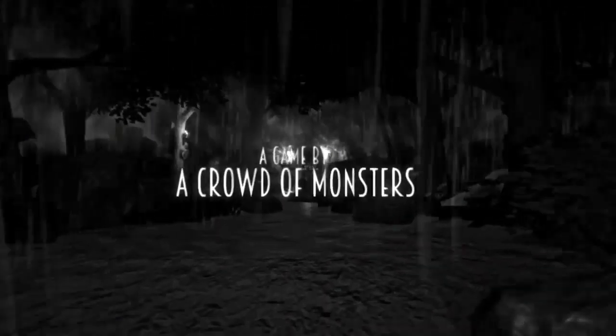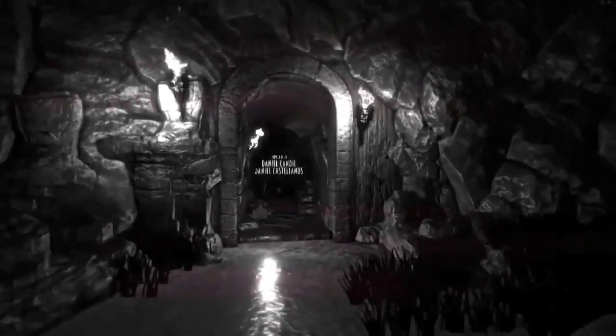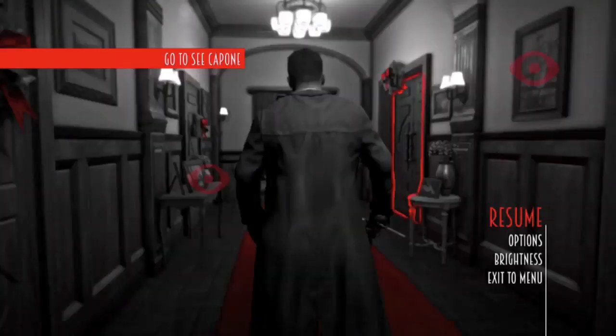This is shortly after the first railed shooting scene. You will be in a hallway inside Al Capone's Mansion. Take note that the point of no return cutscene trigger for this section is the door at the end of the hallway, so avoid clicking that until you've got the missables.